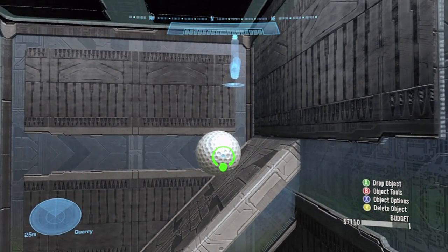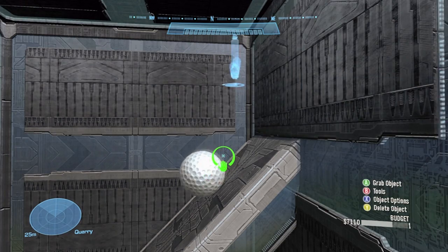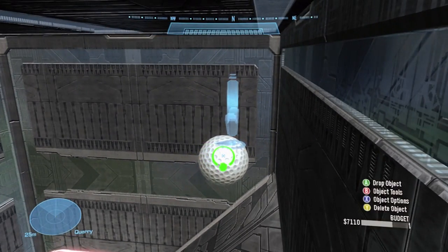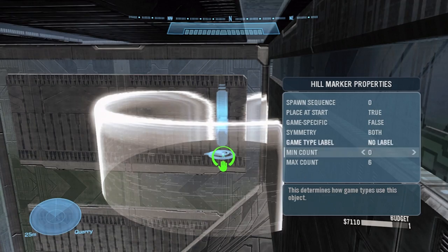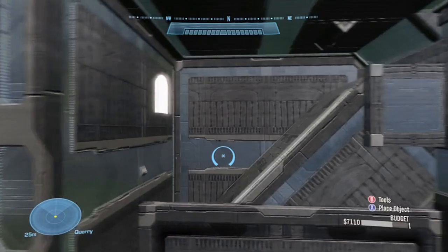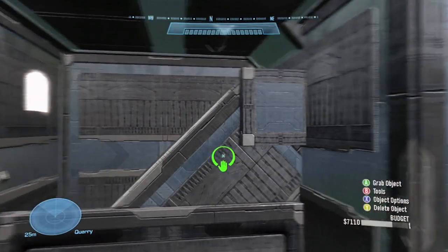A lot of the maps that people make, they just let the ball roll down a ramp and you go running up it. This is a pretty good map — it tends to be really energetic and pretty fun to play. It should look something like this: the ball continuously goes up and then rolls down and then spawns back at the top and keeps going down.